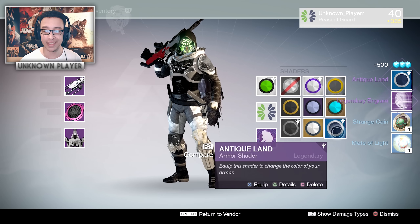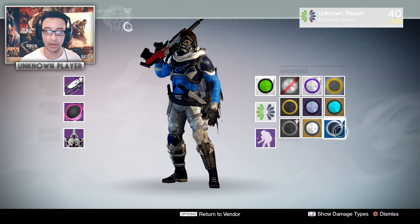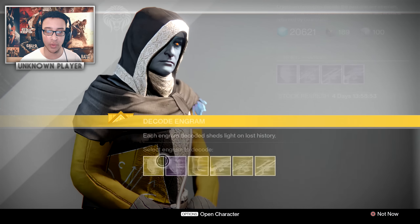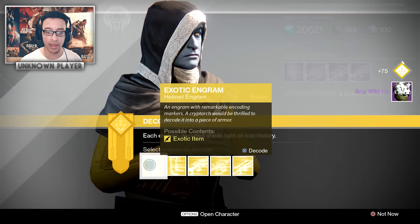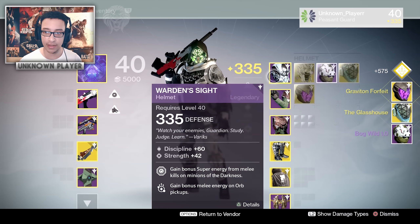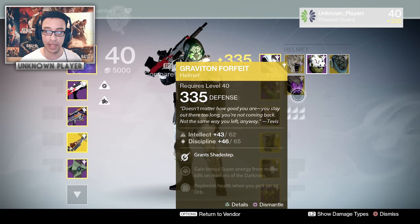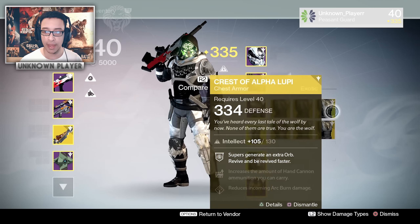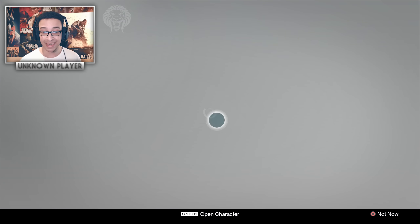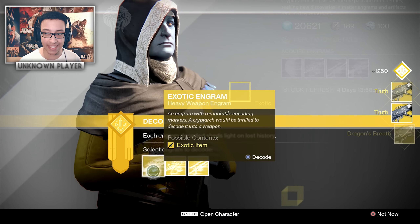As you can see, most of them are for the Hunter. There are packages as well — oh, Antique Land shader, let's have a look at that real quick. Most of the stuff is for the Hunter — you do also have a chance of getting stuff that isn't for your class. That's a pretty cool shader, not gonna lie. Cracking on with the exotics — we've got the Glass House. Checking levels again: 334, 335, 335.